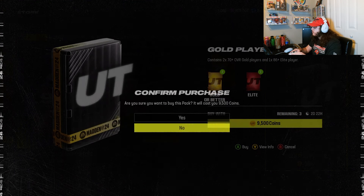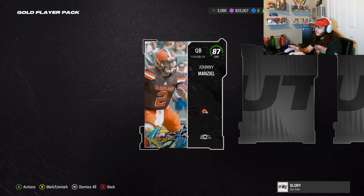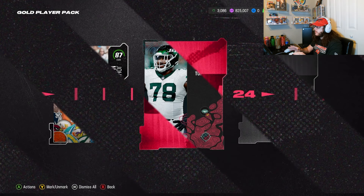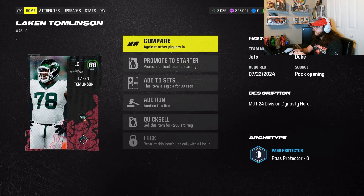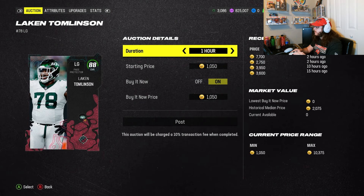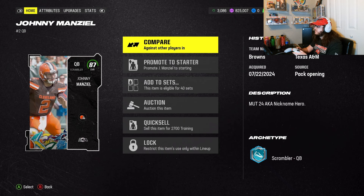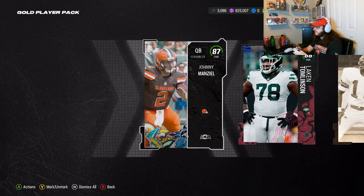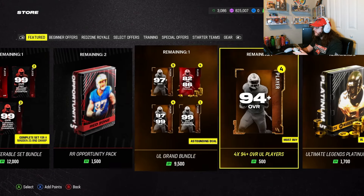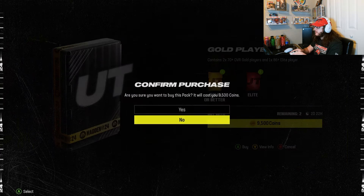Three more packs to go — we actually have a good chance here. Pack three: an 87, that could help, and a 90-plus, an 88 — we need a crazy pull. The 88 is going for about 3,000 to 3,500. Then an 87 Johnny Manziel going for about a thousand, so we lost profit on this pack. First pack lost, second pack stayed in the middle, third pack lost profit — but we're not totally out.